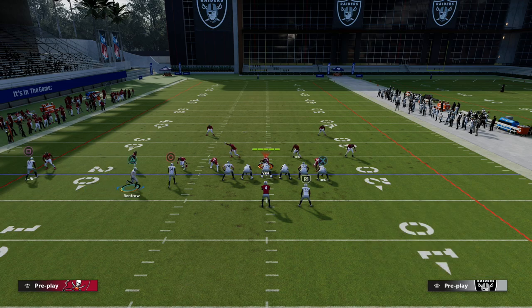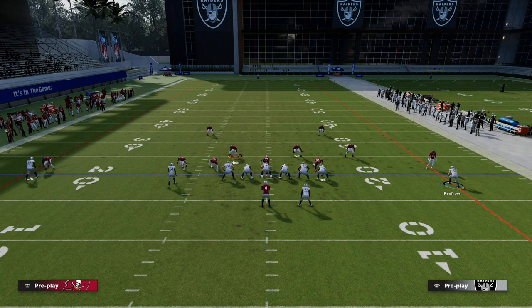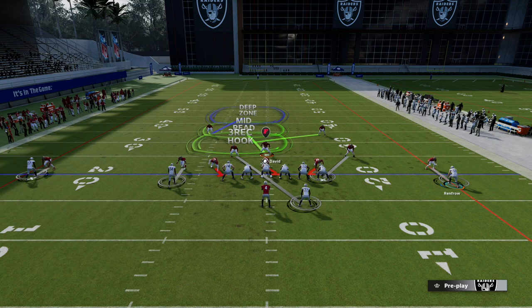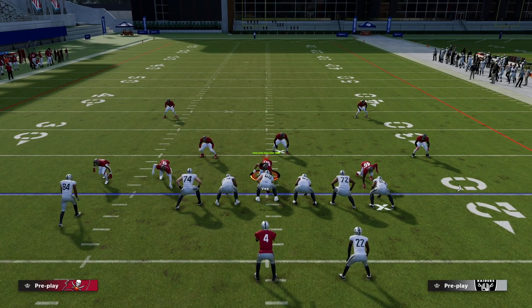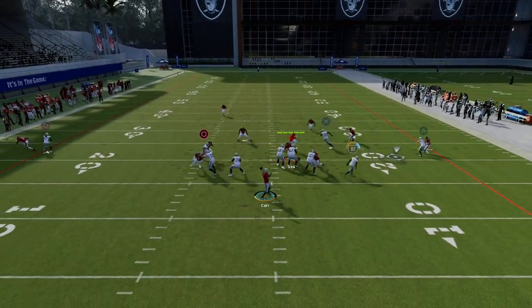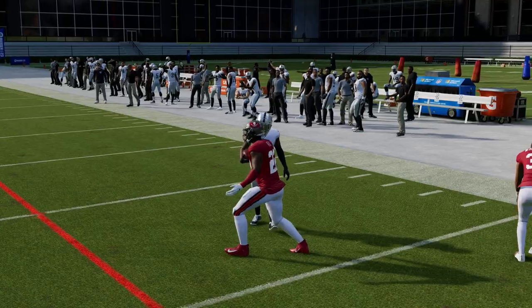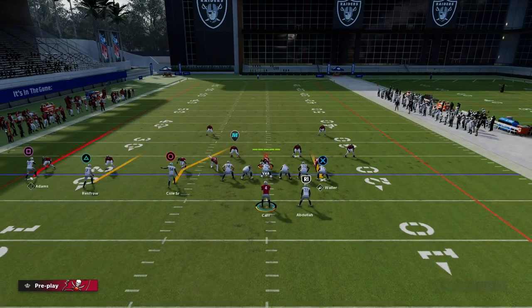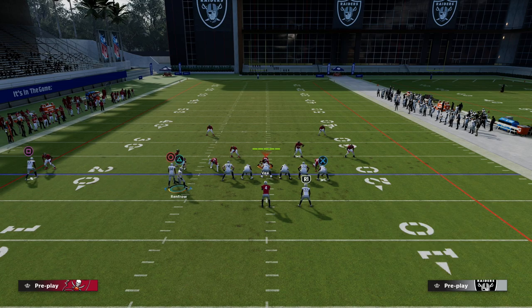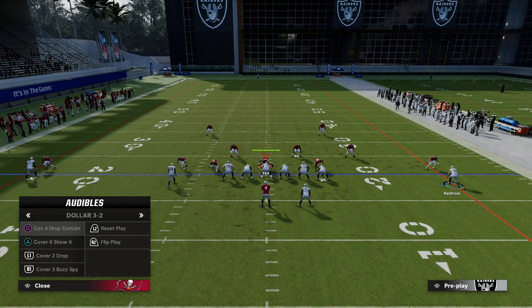If you wanted to send five out with this, my recommendation would be to add a wheel route. Based off of who's usering who, typically this guy will be manned up and this guy is going to have to be their user. Because of that, you can throw this quick wheel right there — it's one of the best quick throws in the game. Having the ability to hit that quick read against the blitz can be really advantageous.